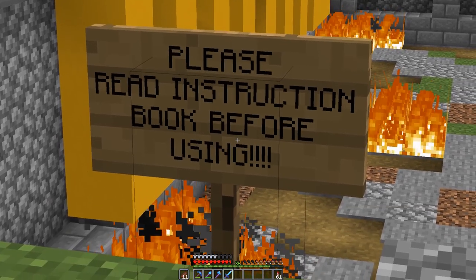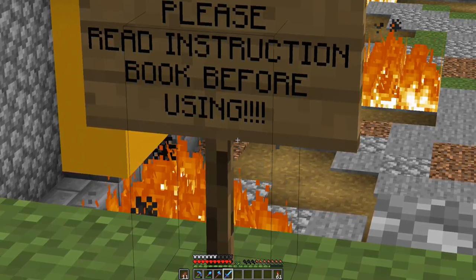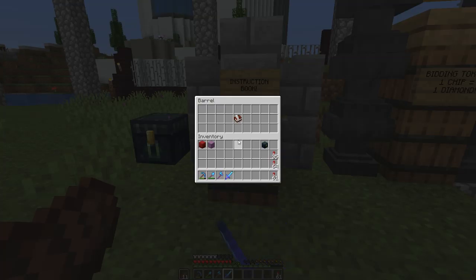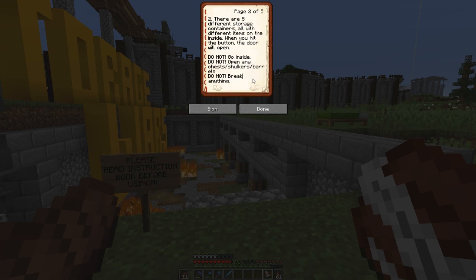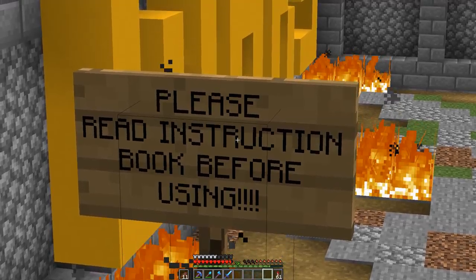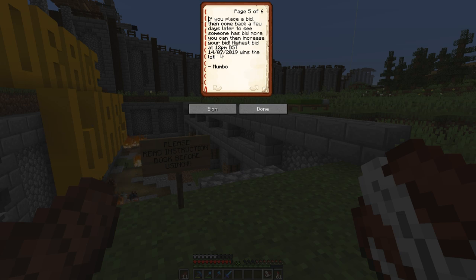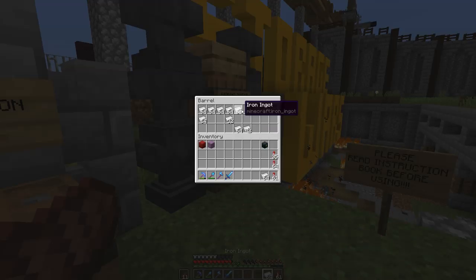I'm super excited to play hermit Storage Wars. There's a sign that says 'Please read instructions before using!' — that's a lot of exclamation points. Someone clearly didn't follow the instructions. Let me grab the instruction book — welcome to Storage Wars, bidding opens at 5 p.m. BST. The concept is simple: grab some of the bidding chips, rename them to your IGN, each chip represents one diamond. There are five different units. I read through the whole book — everything's fine — though I got confused by the date format.